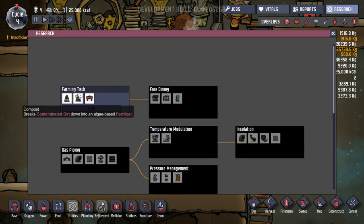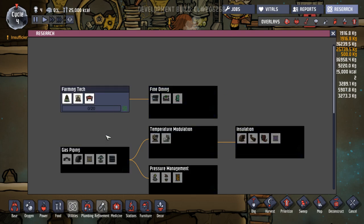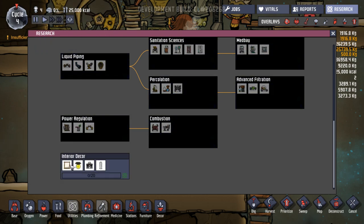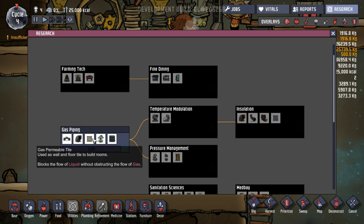Let's start at the beginning. Farming tech - breaks contaminated dirt or algae terrarium, recycles carbon dioxide into oxygen. That could be good. Minor efficiency boost in direct light. Compost - breaks contaminated dirt into algae-based fertilizer. Planter box - yes! We want to increase their food, I think we have to do this first. Novice research and 10 intermediate research. Liquid plumbing - pipe bridge, liquid pipe, liquid pump, liquid vent. Battery, power switch, wire bridge. Blank canvas, ceiling lamp, mess table to eat, sculpting block. Gas piping - gas permeable tile, gas pump. Does that mean the tiles I've used block gas flow?